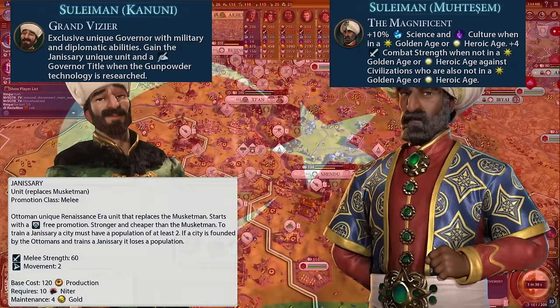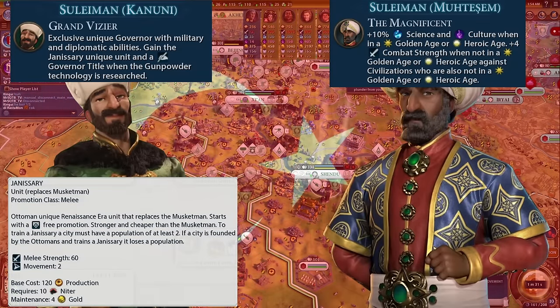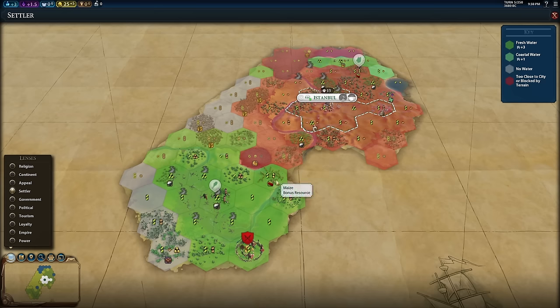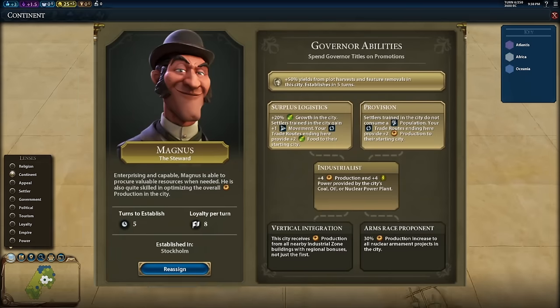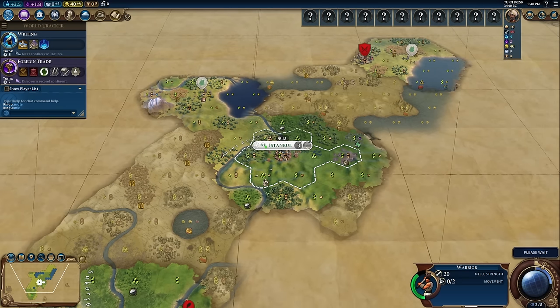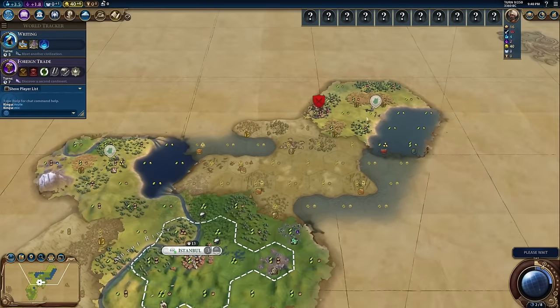We'll start by examining a free-for-all multiplayer game I played as Suleiman Muteshem. The Ottoman civilization does not have any bonuses in the early stages of the game. Like most Civs with no bonuses, we'll be defaulting to a standard commercial hub opener centered around the Governor Magnus and the bonus yields he grants to internal trade routes. Before that, however, we have to figure out how we'll be hitting our first golden age. We have zero bonuses whatsoever in the ancient era, so it's important that we plan it out thoroughly.